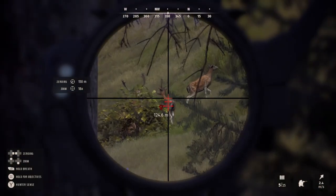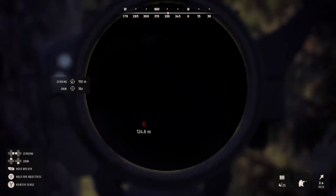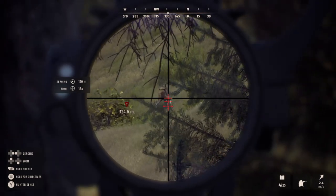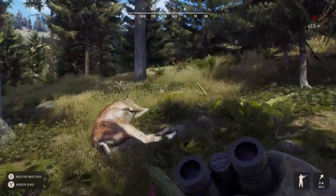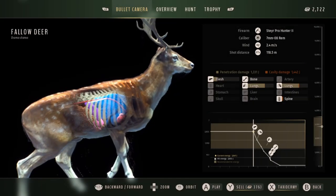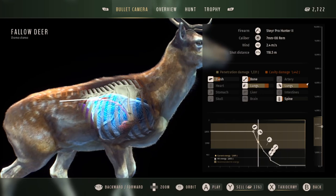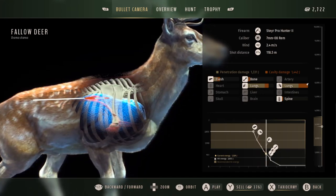We're going to complete the mission we just picked up at that outpost — the landowner wanted a fallow deer shot through the lungs and only the lungs for some kind of research. We've just taken out a fallow buck and I was pretty confident that should be a nice double lung shot. He went down nicely and sure enough, picking him up, it is a clean double lung shot — a little bit high but only going through the lungs, so that's perfect for the mission.